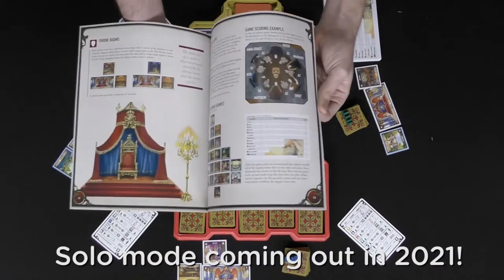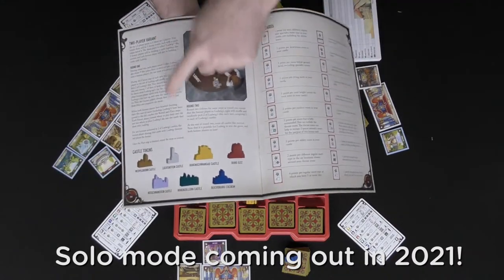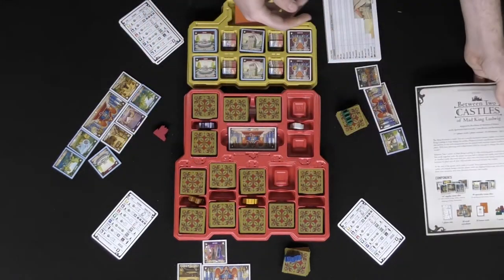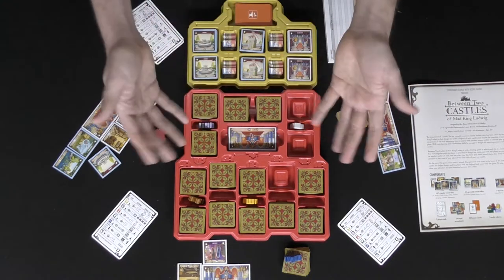There's also a two-player variant with specific rules on how it's structured. Now for my review: Between Two Castles is essentially a drafting game with tile placement. If you enjoy games like Carcassonne and drafting mechanics, this is something you should definitely check out. It's very unique — I've never seen a game where you play with two separate opponents who are also working cooperatively with you to build the best castle, since you always score your lowest-scoring castle.